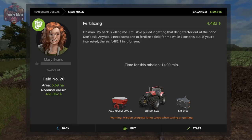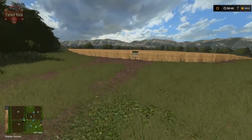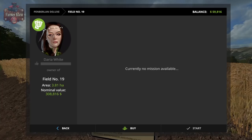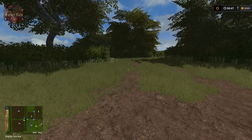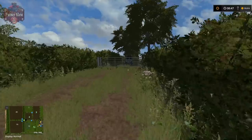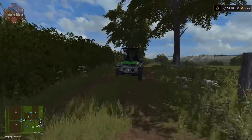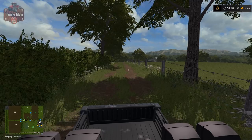Just past this gate we've got the big fields 20 and 21. Field 20 is 5.69 hectares and field 19 is 3.8 hectares. So guys, that is the map - that is Pemberlin Deluxe. You can get the map over at FS UK. This is a Dusty Dave map - until next time, happy farming!